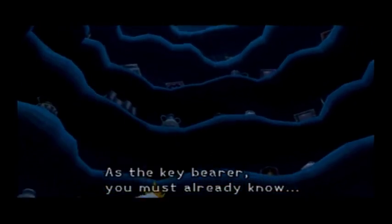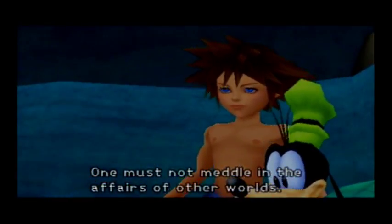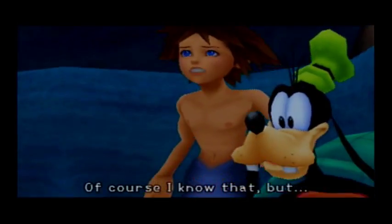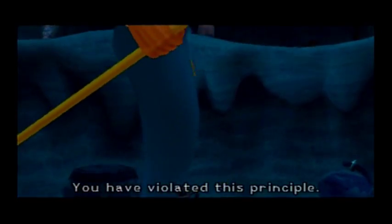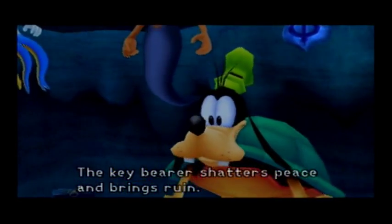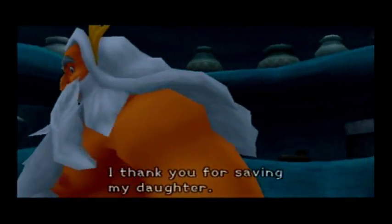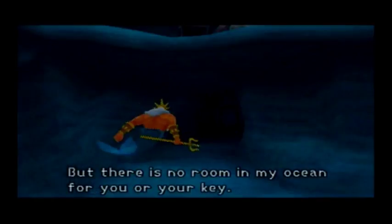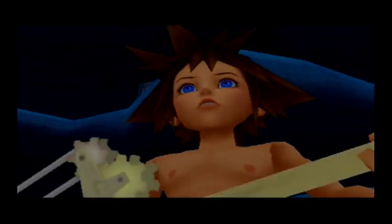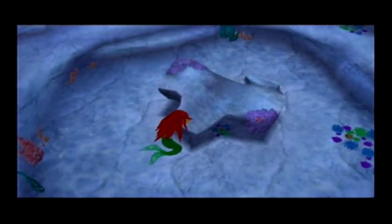As the key bearer, you must already know — one must not meddle in the affairs of other worlds. Of course I know that, but... You have violated this principle. The key bearer shatters peace and brings ruin. Oh, Sora's not like that. I thank you for saving my daughter, but there is no room in my ocean for you or your key. And your key looks stupid. But Geppetto made this. Isn't he just a delightful gem of a merman — he hates humans. Ariel, come on! We had the Crystal Trident for like five seconds.